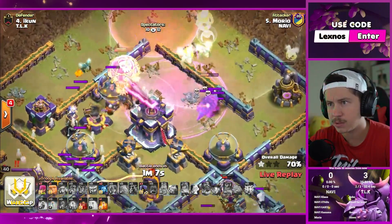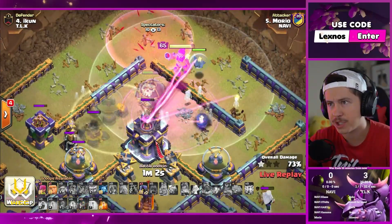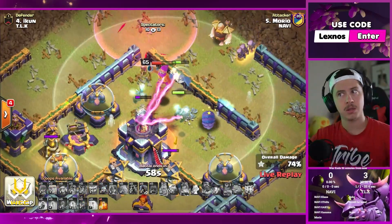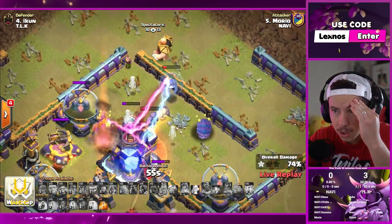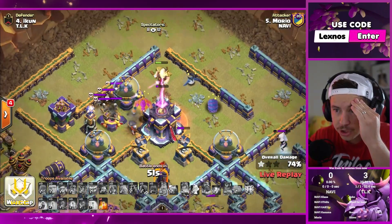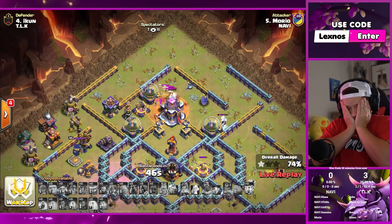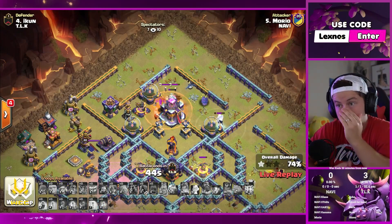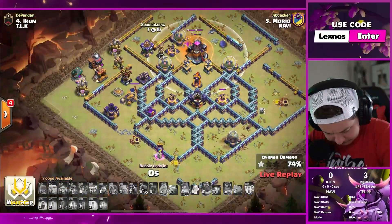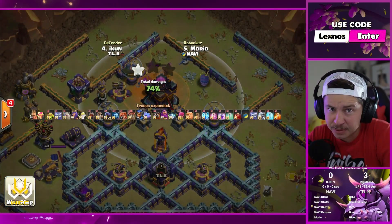Morio — one balloon and a dream with a rage spell. Down goes the warden, the headhunters, the giant — nobody can get the town hall. 74%. Kaze is in with some queen charge hybrid, with an apprentice warden. Let's see how he's going to use it.